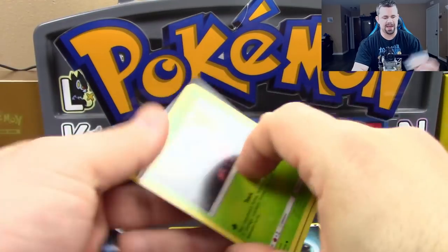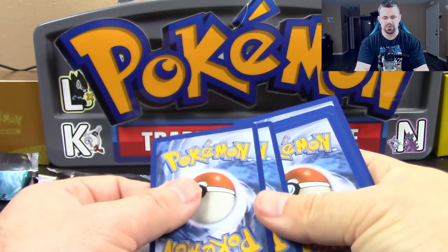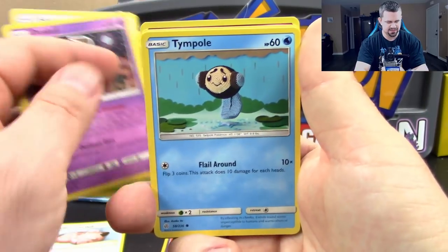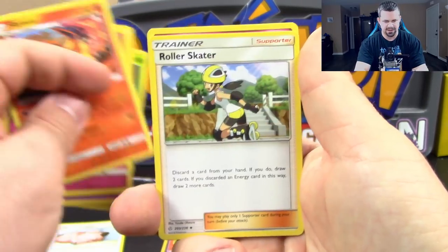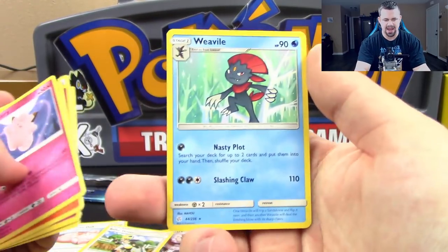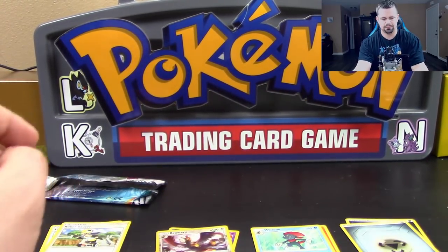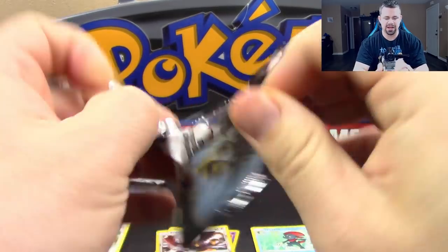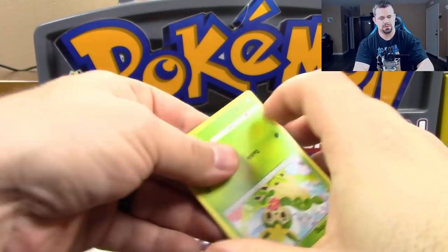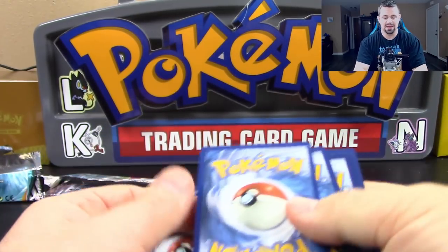These first couple of packs are the blister packs, so we'll get those out of the way first, then move on to the ones from the booster box. Pack two: Tangela, Eevee, Duskull, Tympole, Flabébé, Flareon, Roller Skater, Clefairy, Braviary, Reverse Holo rare, and a Weavile regular rare. The blister packs were not very kind to me, unfortunately.